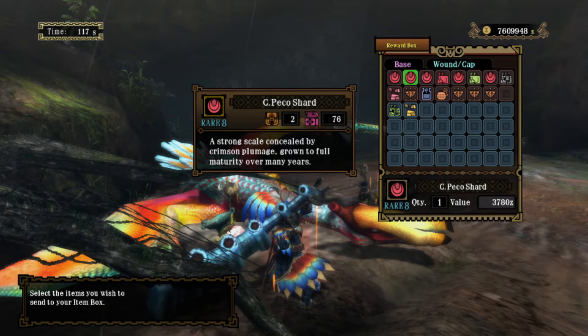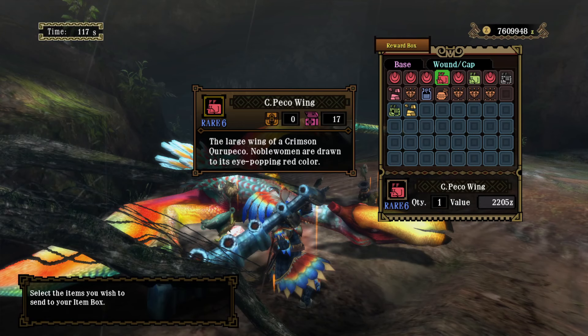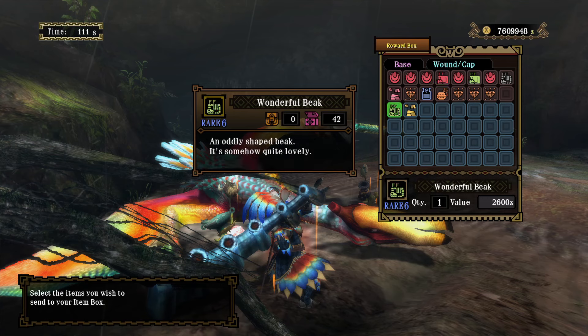Crimson Kuropeko Shard: a strong scale concealed by Crimson Plumage, grown to full maturity over many years. Crimson Kuropeko Wing: the large wing of a Crimson Kuropeko — noble women are drawn to its eye-popping red color. Wonderful Beak: an oddly shaped beak, somehow quite lovely. High Voltstone: the organ a Crimson Kuropeko uses to generate electricity — beware its high voltage output.